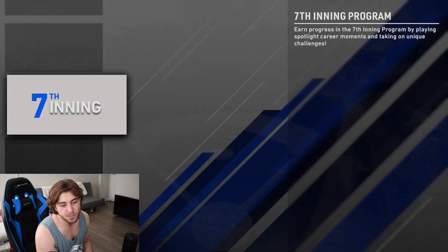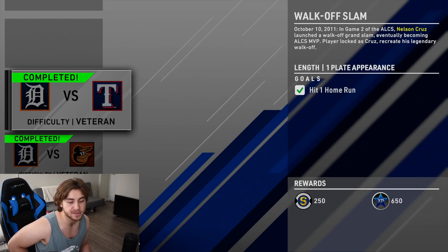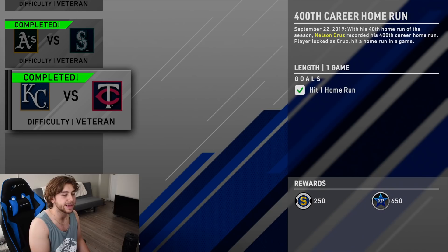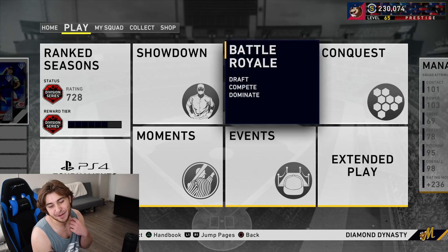You have the Award Series Nelson Cruz - do a couple moments then play versus the Mariners on All-Star. None of the moments I found too difficult. If you're having trouble hitting home runs, go on directional hitting and with Nelson Cruz point your left analog stick to left field. All you have to do is power swing and time it up - on these low difficulties it doesn't get much simpler than that. Utilize the dashboard method on this one if you need to.